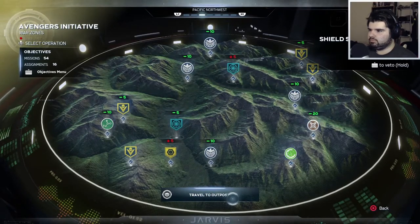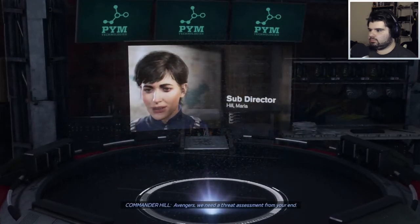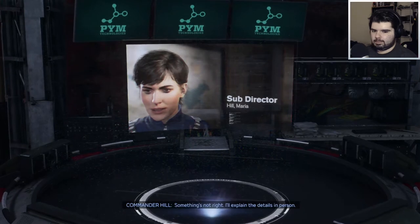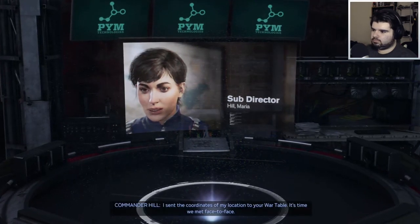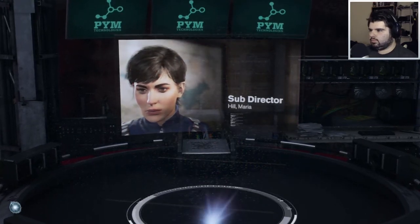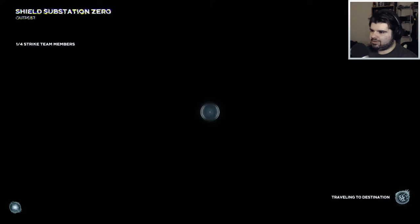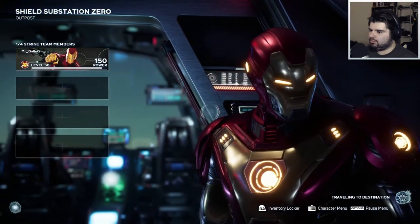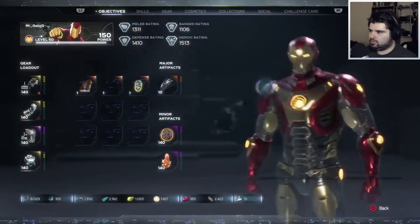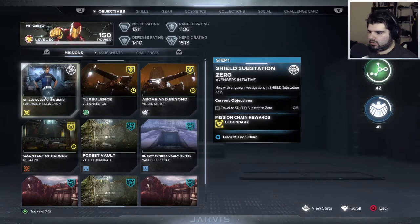Is there a new mission chain with this? Avengers, we need a threat assessment from your end. Something's not right — I'll explain the details in person. I sent the coordinates of my location to your war table. It's time we met face-to-face. I think we have met once — didn't I meet you when I fought Taskmaster? Let me see, is there a new chain? Yes, there is.